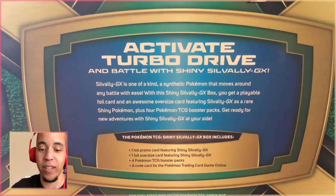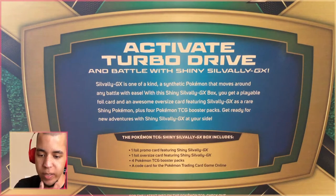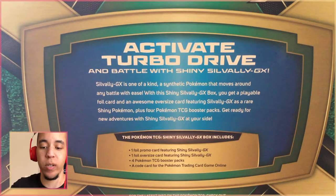This box says 'activate Turbo Drive and battle with shiny Silvally GX.' Silvally GX is one of a kind — a synthetic Pokemon that moves around any battle with ease. With this shiny Silvally GX box you get a playable foil card and an awesome oversized card featuring Silvally GX as a rare shiny Pokemon, plus four TCG packs.